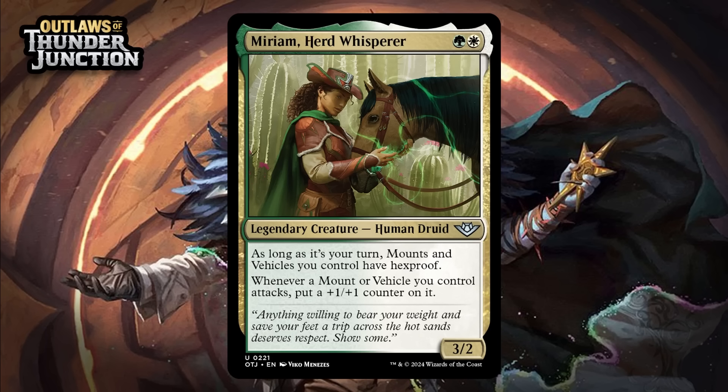Next up, it's Miriam, Herd Whisperer, which for a green and a white is a 3/2 legendary human druid at uncommon. As long as it's your turn, mounts and vehicles you control have hexproof. Whenever a mount or vehicle you control attacks, put a +1/+1 counter on it. These are nice base stats, and giving mounts and vehicles hexproof during your turn is pretty nice because crewing or saddling one of them and then it getting destroyed is an absolute tempo killer. And then obviously buffing them when they attack is awesome. Keep in mind the mounts don't have to be saddled to get the boost — vehicles do because they can't attack unless they're crewed, but you can buff your mounts easily here without even having to saddle them, which is nice. Giving her a B.